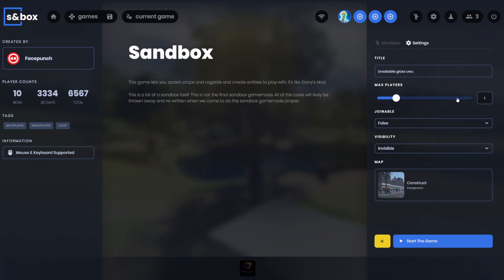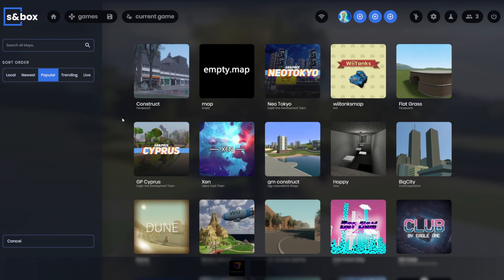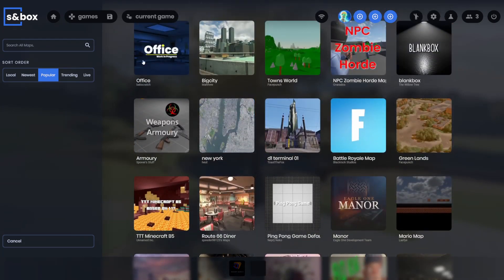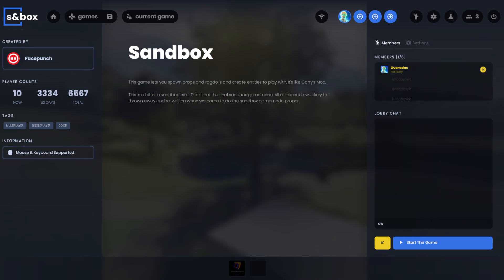I have my lobby set to one player. You can change the name of it, set it to be joinable or not, and change the visibility. You can also change the map here, though this map selection screen hasn't changed yet. It's a lot more advanced than what we had previously. There's also a lobby chat so you can chat with people in the lobby, and if you haven't connected to the server yet you'll be able to chat with players in-game.